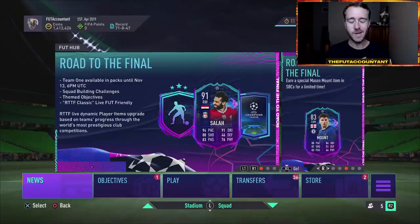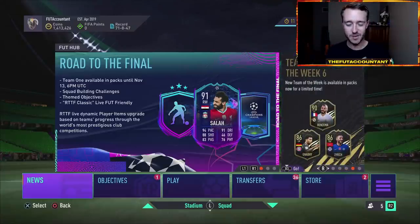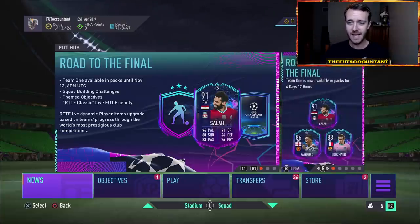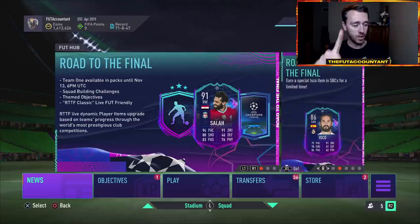Hey guys, it's Nate aka The Foot Accountant, welcome back to the channel. It's Monday Market Outlook time, you know what that means. We're going to take a look at this week in FIFA 21 Ultimate Team and talk about what market movements we could see, what type of content, and how we might be able to make some coins this week in FIFA in this Road to the Final Team 1 promo.